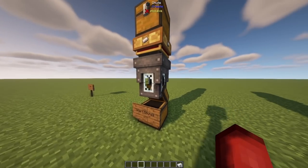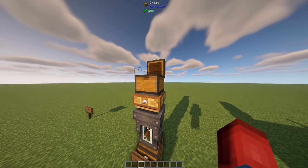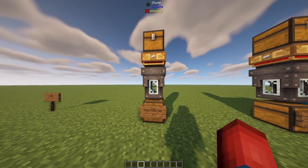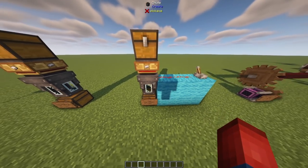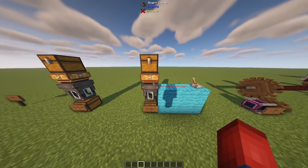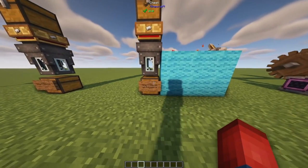You can see right here we have some iron and we've set a filter to iron ingots. If we throw our iron in, it will transfer through our chute and go into our chest. But our gold is staying put. Something else to keep in mind with Smart Chutes is that you can use a redstone signal to tell the machine whether to transfer items right now or at a later time.